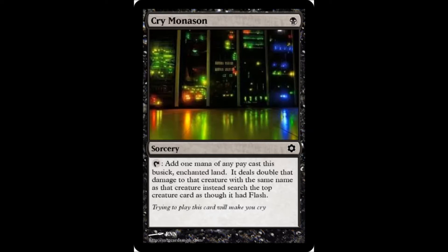Crymonosin — sorcery, 1 black. Except it has a tap symbol, not sure how you accomplished that. It says: add 1 mana of any pay, cast this music, Enchanted Land — it deals double that damage to that creature with the same name as that creature. Instead, search the top creature card as though it had flash. The flavor text I added was: trying to play this card will make you cry. Some of these you can interpret in certain ways and make something playable. I am not sure what you do with this one.